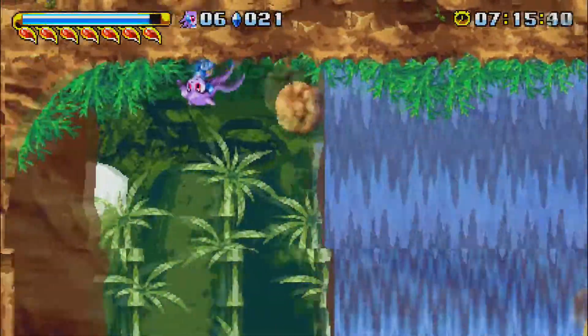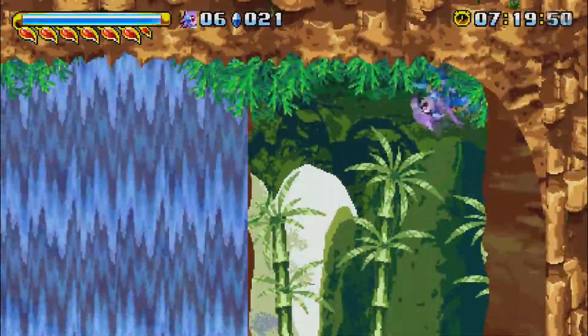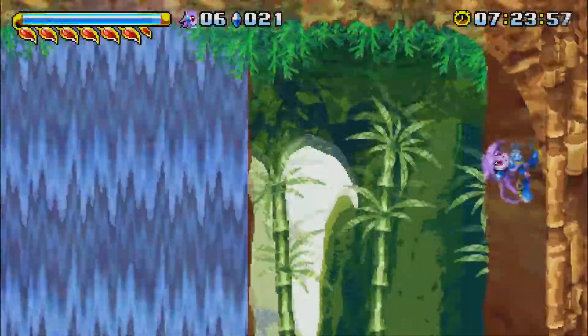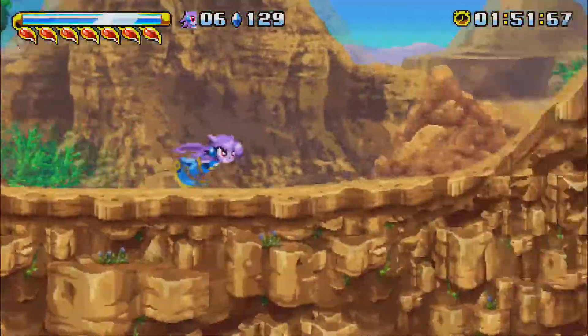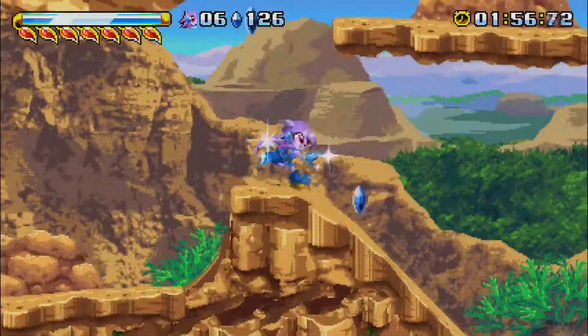Another small touch is that everyone apparently has magnetic boots and the whole world is magnetic. If the wall is designed to be scaled, then you can walk or run right up it. Each level has multiple pathways, so on top of having to play through multiple times to get the full story from both characters, there's plenty of replayability to be had.